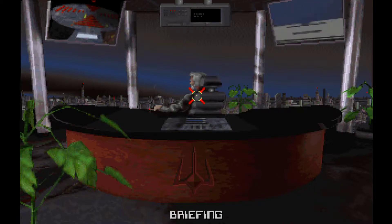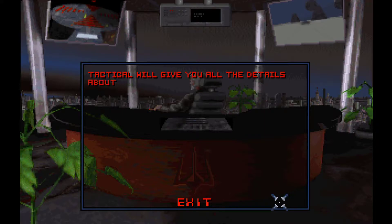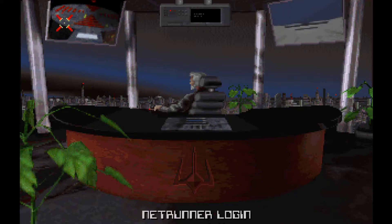Swanky office. Alright, let's talk to this guy. "Welcome to Black Sun Corporate Security. I'm Danar Quade, your immediate supervisor for your first 100 days here. I understand that you're here against your will, but if you're smart you'll listen to me and become a rich healthy runner. The first run we're sending you on is a simple recon, mapping out the defensive matrix of a new corporation called Sendex. We're giving you approximately three minutes and thirty seconds to map out the trench from beginning to end. Watch your ERCC heat indicator and armor strength. Tactical will give you all the details about the run. By the way, agent, we are constantly monitoring you - any attempt to escape will initiate your immediate disposal. Get to work, runner." Okay, let's go to tactical.